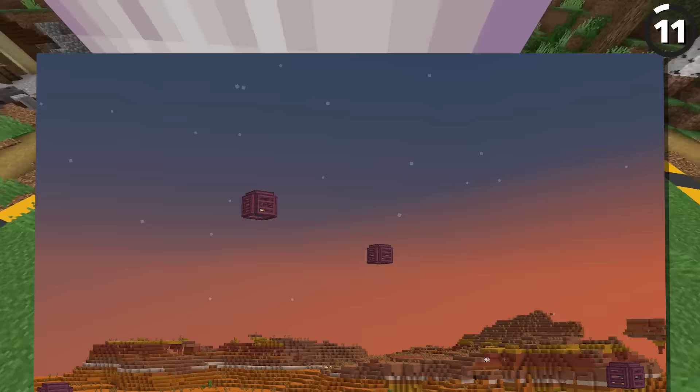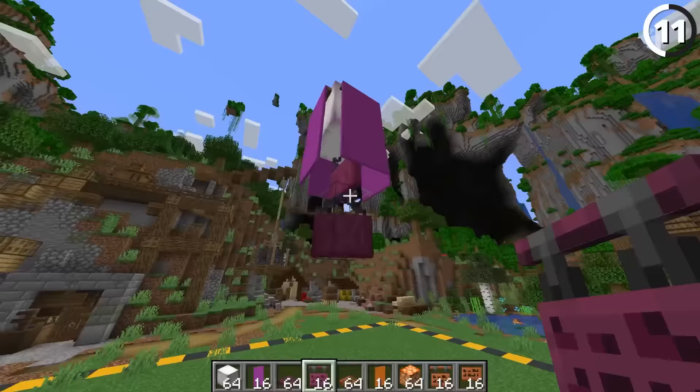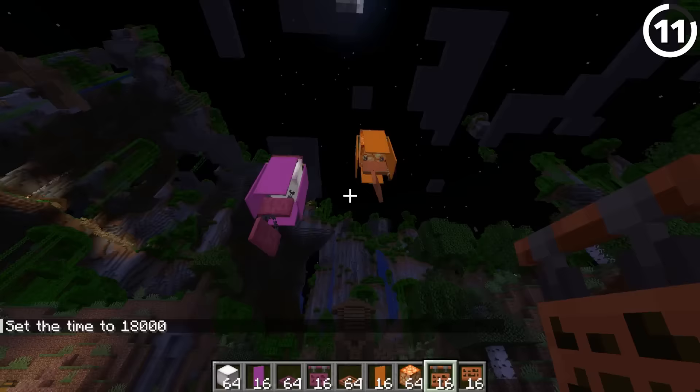For another update on an old design, we're going to make an even better floating lantern. By taking a light in the center, adding some banners around the sides, and then attaching one of the new hanging signs underneath — because we can angle these 45 degrees — we can add little flags hanging down from our lantern. You can add as many or as few as you want, and they'll look great at nighttime and visible too, in case you want to tuck a hidden message above your friend's base.